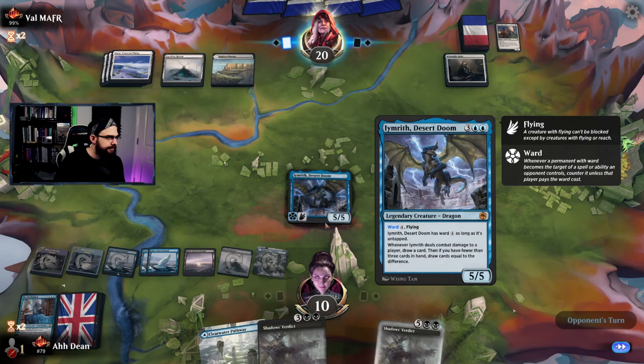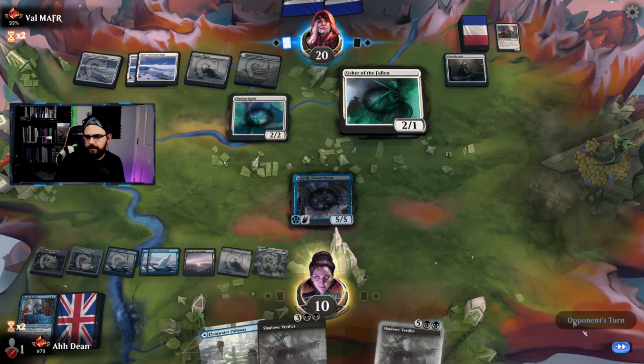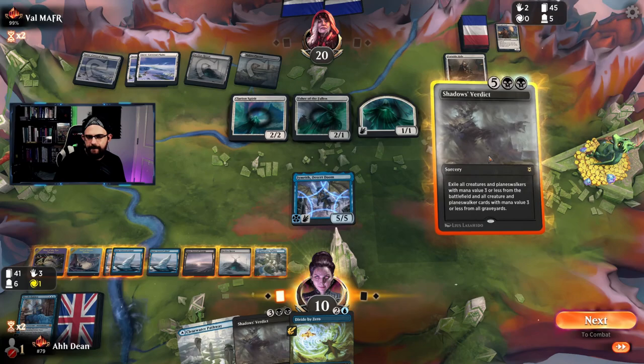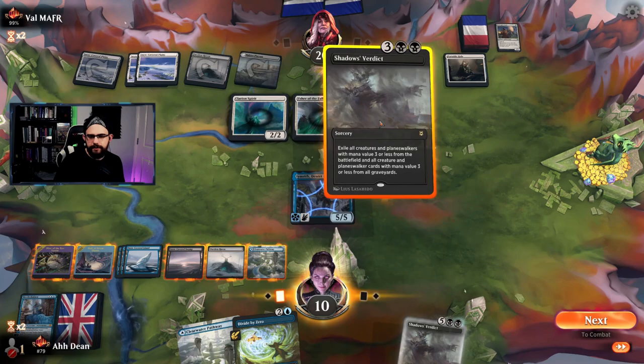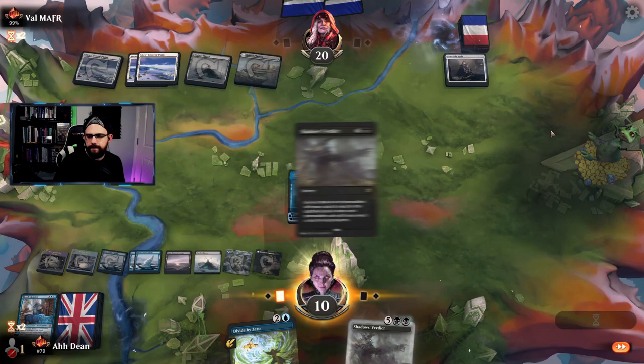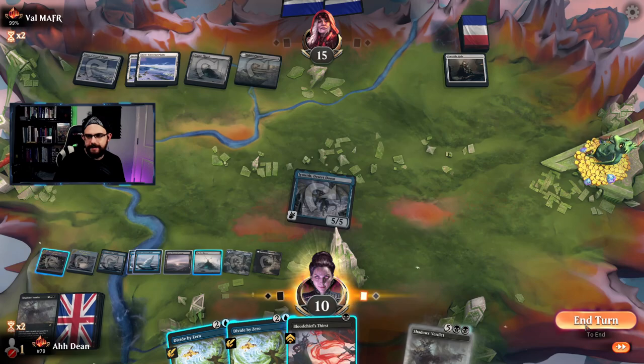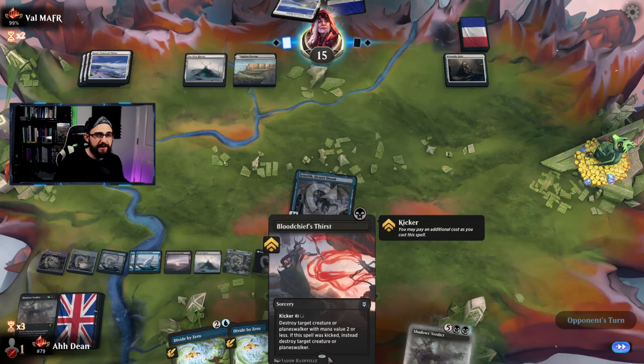What does opponent have here? Desert Doom is a really strong card — does a little bit of everything we want to see. Can I run the spirit? Opponent has more — the fallen. Do I just hit this or go for a shorter one? I think I'll go for Shadow's Verdict — exile all of that. Attack in, draw myself a card, which feels good. Draw two cards in fact, then pass the turn. We've got two Divide by Zeros and a Blood Chief's Thirst.